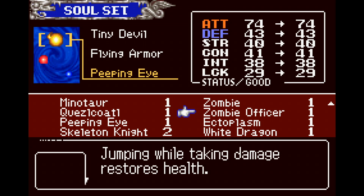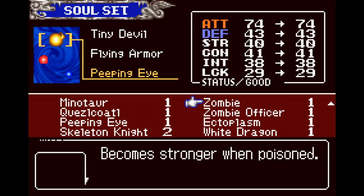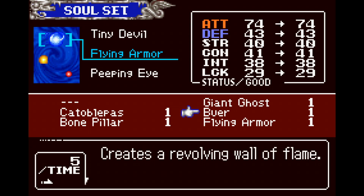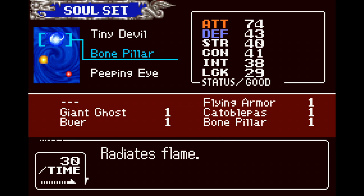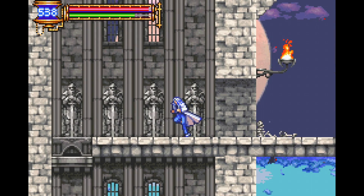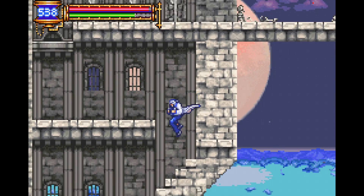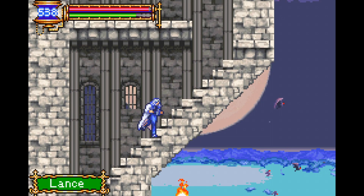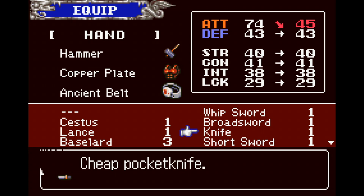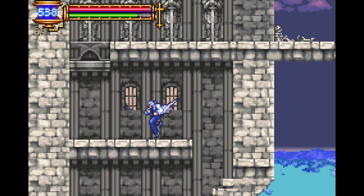And some gimmicky stuff too — like 'Stronger when poisoned.' Nah, Peeping Eye is what I'm going to be using. I had to use Flying Armor just to get over that gap, and I'm probably going to have to switch out soon because I need the mobility. So much for using the hammer, I suppose. Eventually I'll get something to replace the Flying Armor, so I won't need to use that at all.